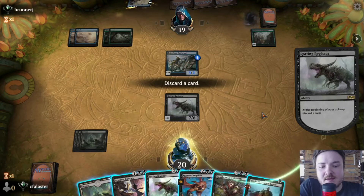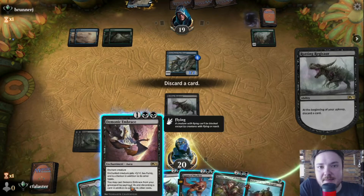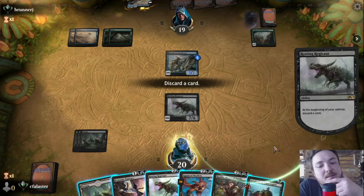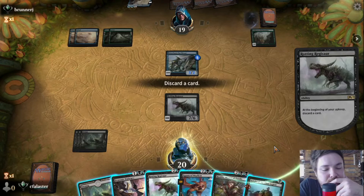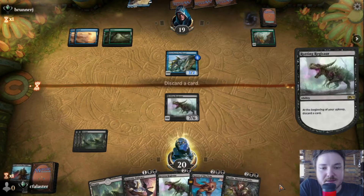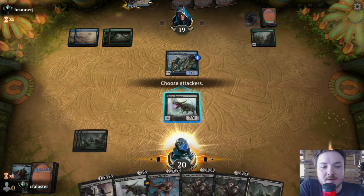What do we discard here? Knight of the Ebon Legion looks like it's not going to do much in this matchup, and I'm not so sure about taking three damage right now, so I will play a little bit safer. Or maybe I could just play the knight and another Regisaur, or maybe even a Spawn of Mayhem this turn, or Rankle. Let's think about this — I think the knight is not going to do much here, so the knight goes. We can maybe attack and see how they respond.